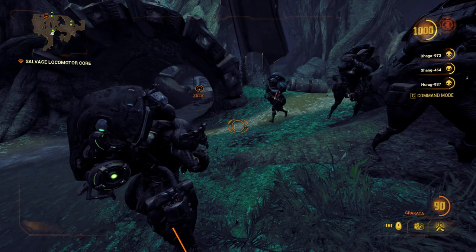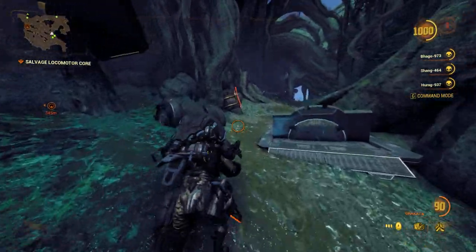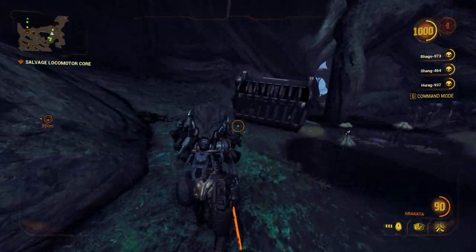To find the cage locations for dogs right after you get your jetpack, this is the location and you will find your first one here. All the locations are close by so you don't have to wander around.